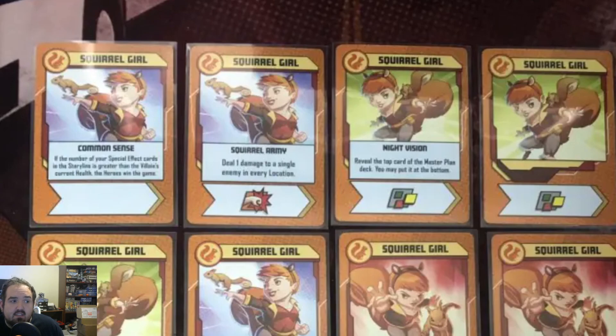Squirrel Army: deal one damage to a single enemy in every location. That can be very potent when you have a villain with a lot of henchmen — you can chip away at all of them, take out thugs, hit the villain once he's susceptible to damage, and clear locations. It has a ton of flexibility. You're potentially doing six of the nine required thug defeats with this one card — that can be a game changer.